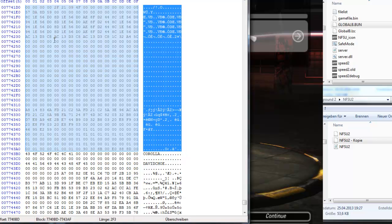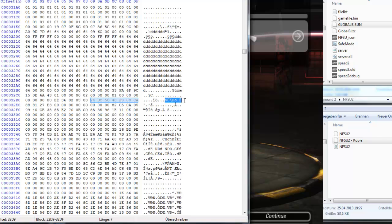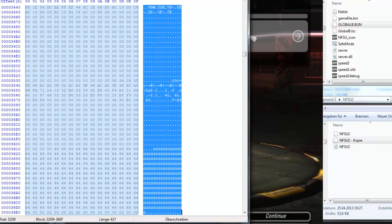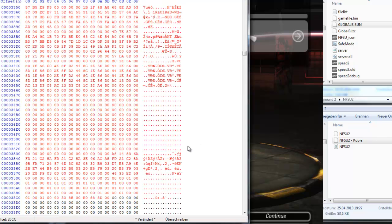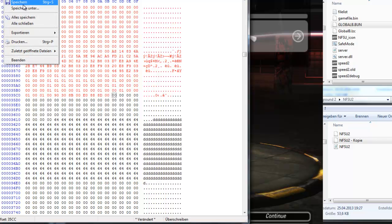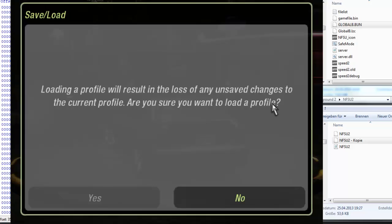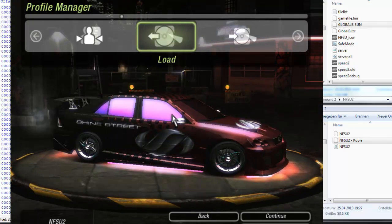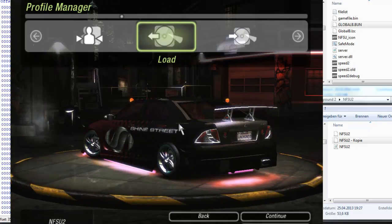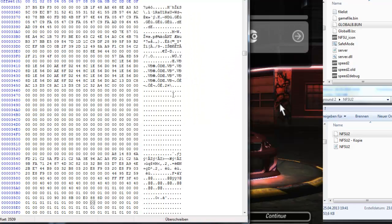We'll go to our GlobalB and copy everything — let's do Shine Street. It's 2F3, remember that. Find where that starts here — what we want to replace to 2F3. 2F3 is there. We paste it, save it, and then we load our save game with the preset car in here. Basically, that's it — it's pretty easy, I think. Thanks for watching.